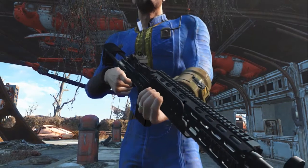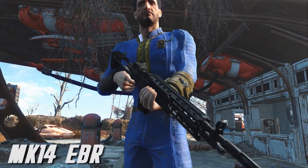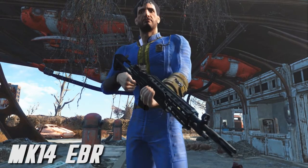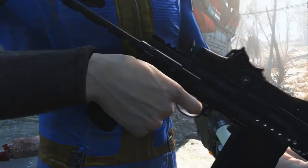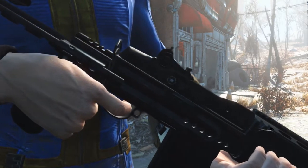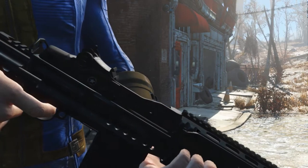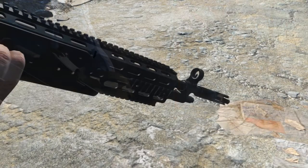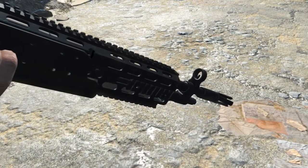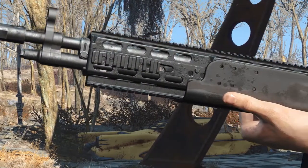The first mod we're going to be taking a look at in this episode is a weapon mod called the MK14 EDR. This mod adds a brand new standalone weapon into the Commonwealth. I don't believe this is actually added into the leveled lists, and I believe the only way to retrieve this weapon is to use the console command. What's really awesome about this weapon is that it's a brand new model with brand new textures. You can definitely tell a lot of work went into making this weapon mod — by just looking at it you can see the immense detail and time that's gone into it.